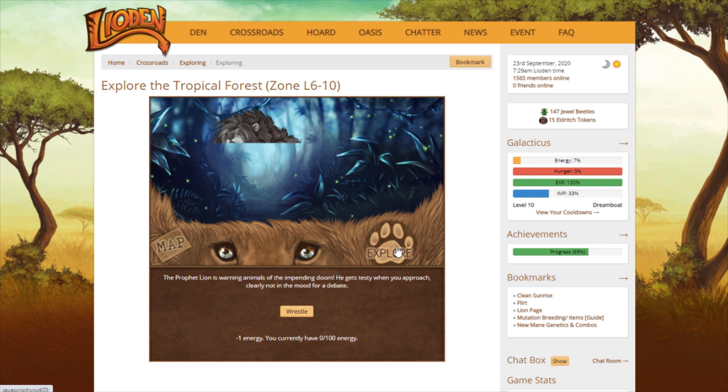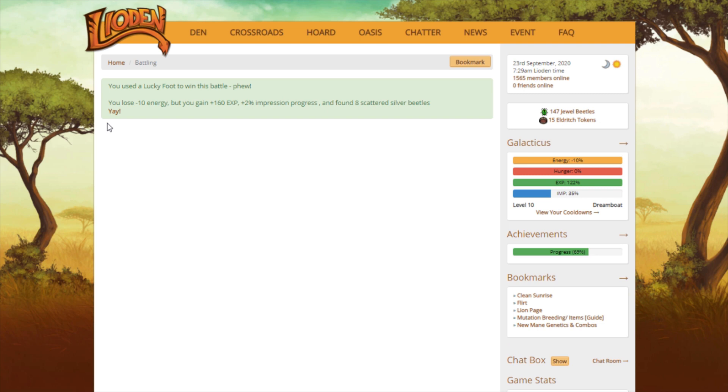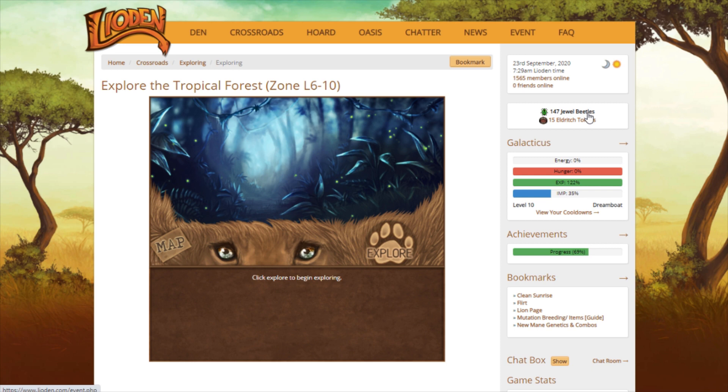Oh — Prophet Lion! There's that Prophet Lion. I want to hog tie him just so I don't have to find him again. And I always use lucky feet on him because I don't want to actually come across him and then not be able to defeat him. That would really suck.